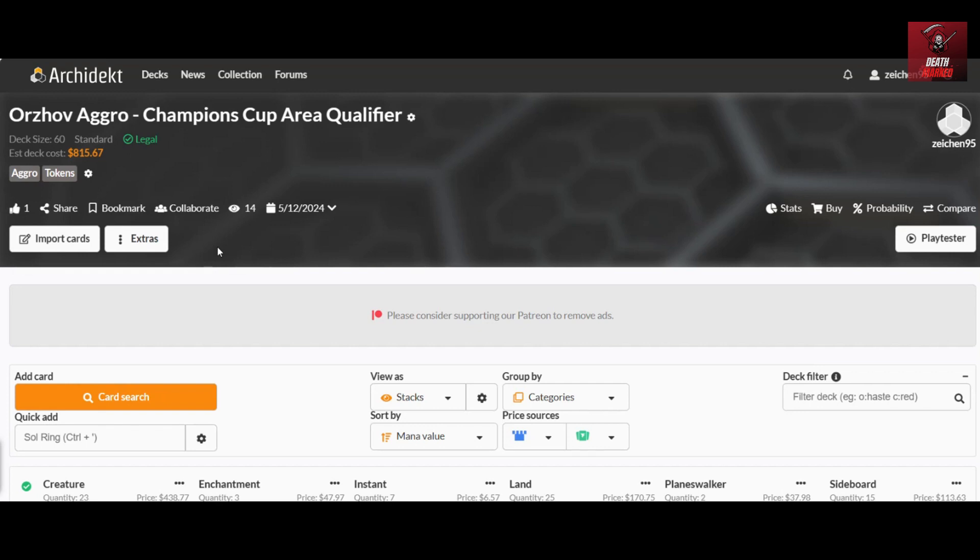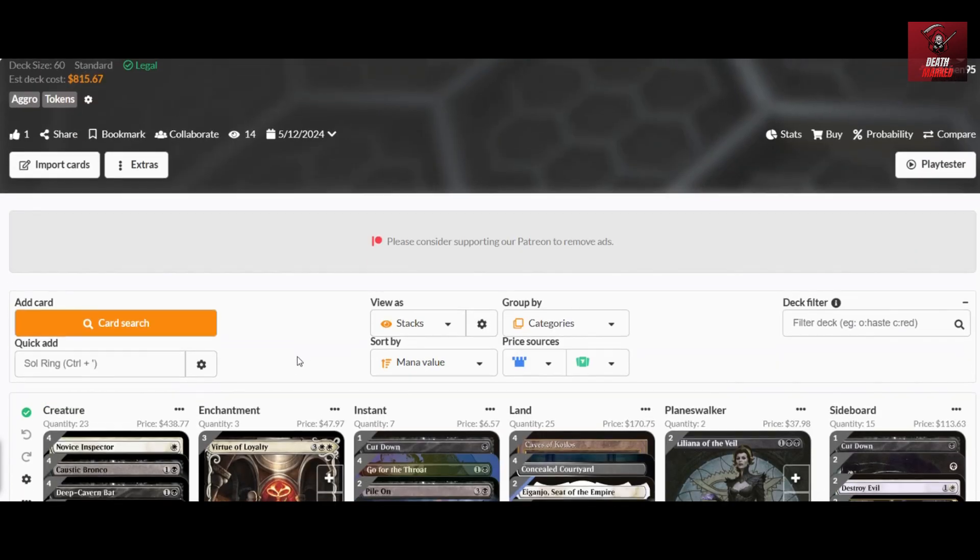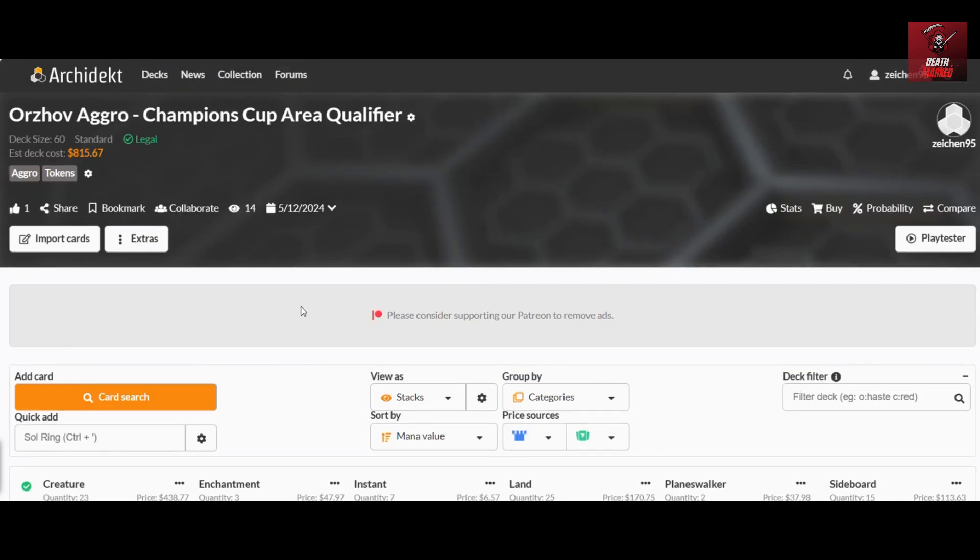For today's deck feature we go with this build which we call the Orzhov Aggro, one of the top finishers in the tournament called the Champions Cup Area Qualifier in Japan. Most Japanese players are very innovative in making lists out of existing archetypes. What I like about this is the inclusion is somewhat similar to the convoke or bonus tokens deck, but it also has access to black for a strong mid and late game.